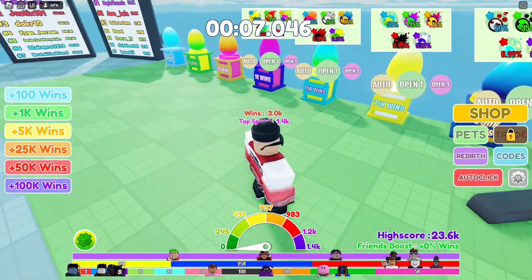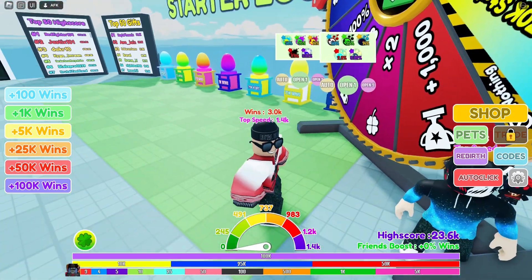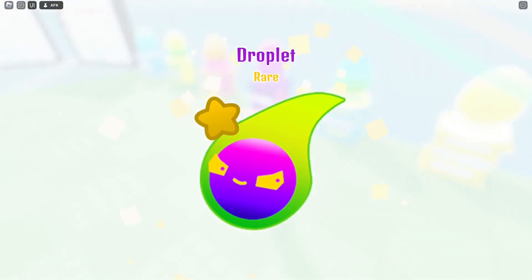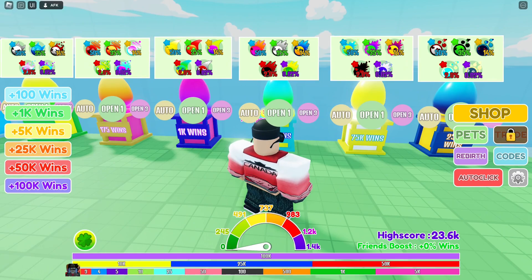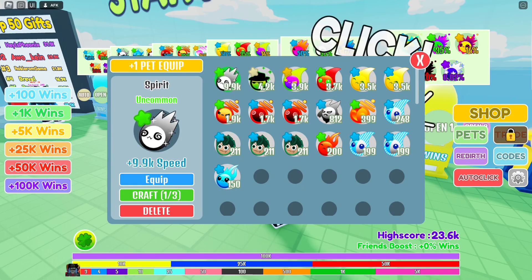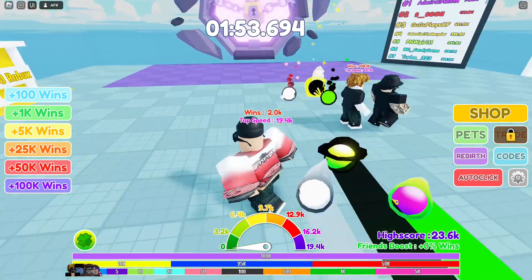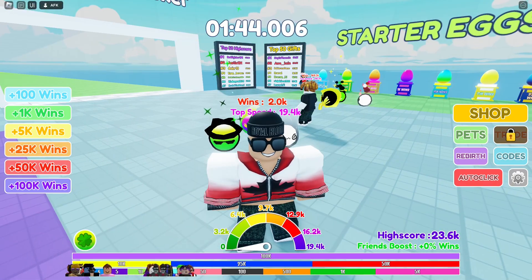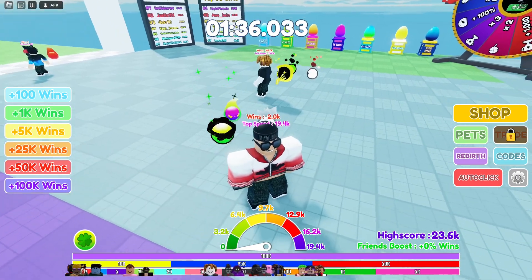Let's buy some eggs before we get started with the codes. I'm going to open up one of these eggs — let's buy the 1k egg. Since we have luck, we've gotten a rare pet! I'm going to equip these pets real quick. This is the rare one — equip this and the droplet. Now our top speed is 19.4k which is super fast. Let me know in the comment section what your top speed is — I'm trying to see who's the fastest.